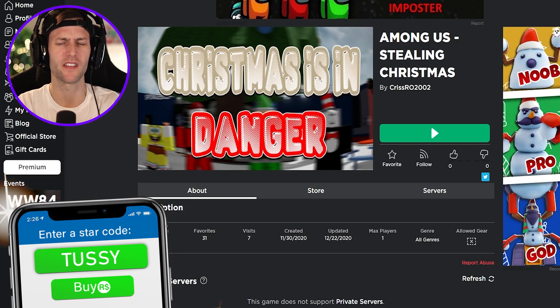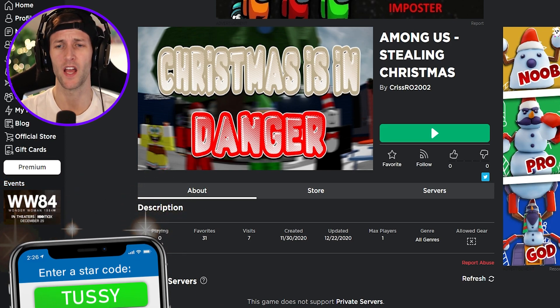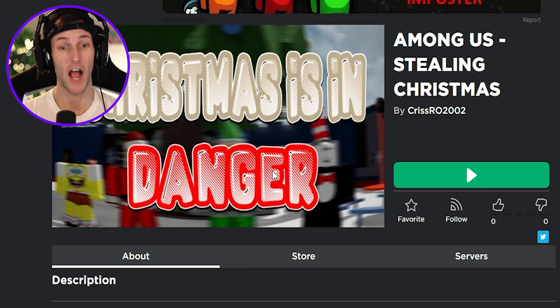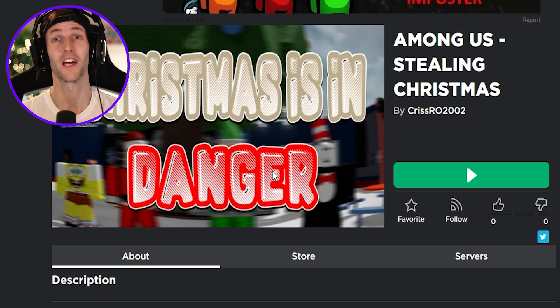Today we are going to be playing this game that I was sent by Chris Rowe 2002. It's Among Us Stealing Christmas. I'm pretty sure the Grinch is in here. As you can see on the thumbnail, it says Christmas is in danger. We got Santa Claus, he's kind of hidden behind danger there. We got SpongeBob over there, and the one in green — it looks like maybe it's the Grinch. We're going to have to find out.